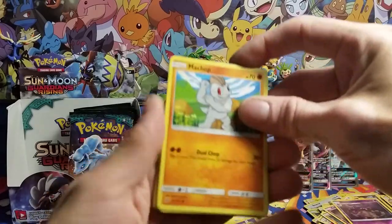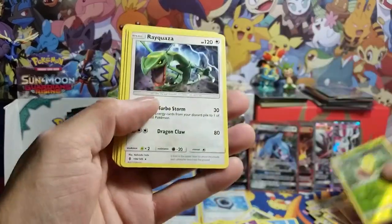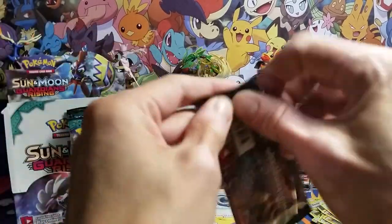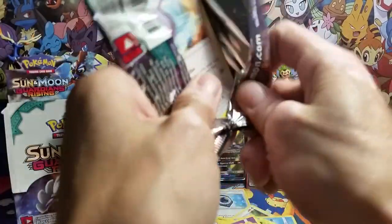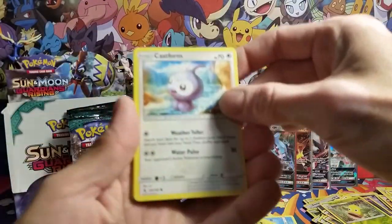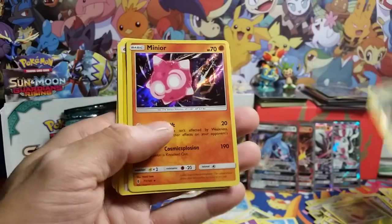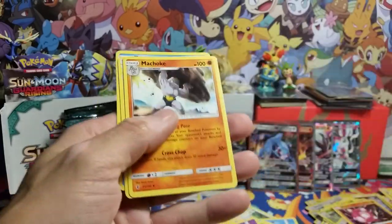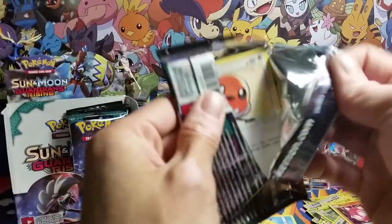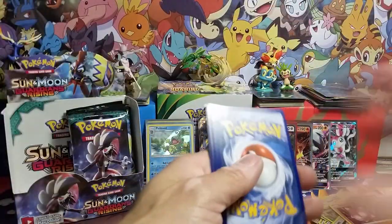Want one of them freaking gold cards, man. Give me one of those gold cards. Got a Weepinbell and a Rescue Stretcher. Castform, Chansey, and another Minior holographic. Man, I can't believe we've only pulled one Choice Band and one Aqua Patch this whole box — it's kind of crazy.